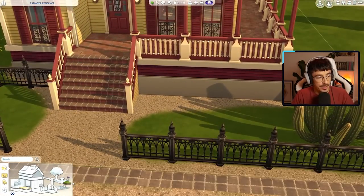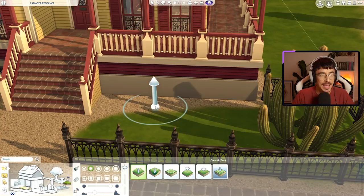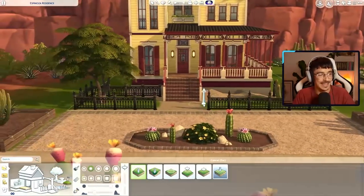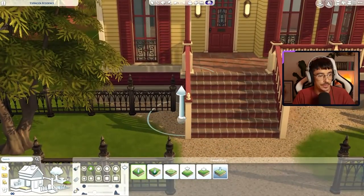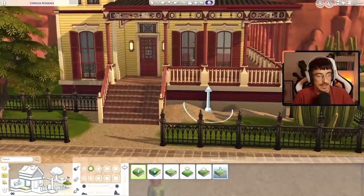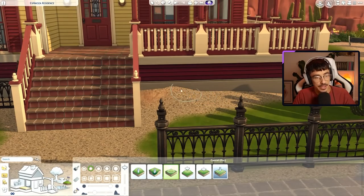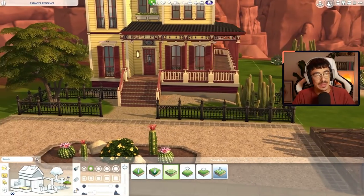I think I'm going to pull the terrain up just on this side, just here. Let's see if I can do that seductively — how do you pull terrain up seductively? This fence is going to rise up to the gods, so I can't do it too much, maybe just a smidgen. Oh god, that was too much, that was excessive. The terrain manipulation in The Sims 4 — I was so excited for it when it first came out, and then I used it, and I was like — oh. Not so good.